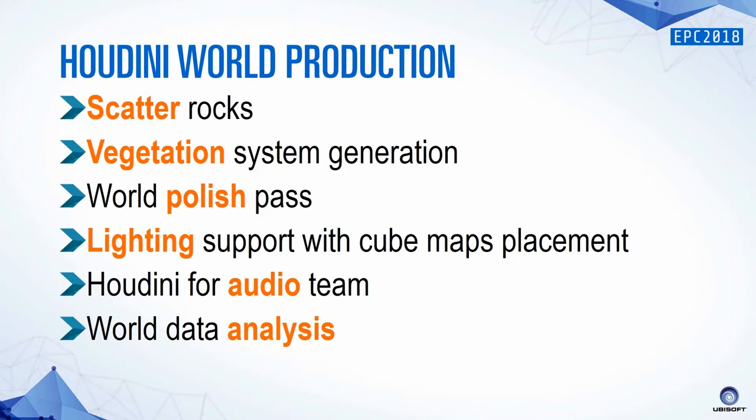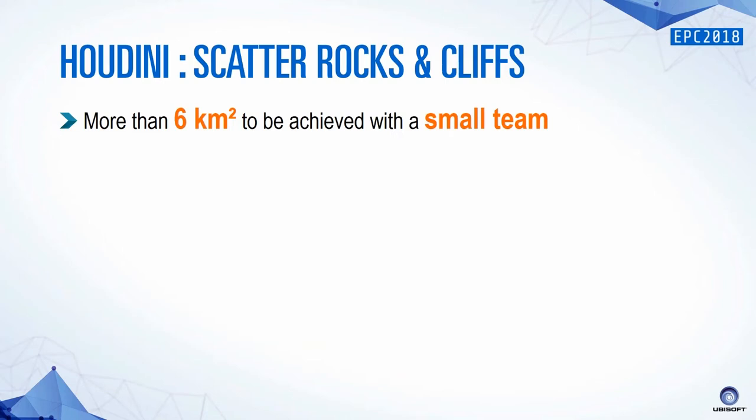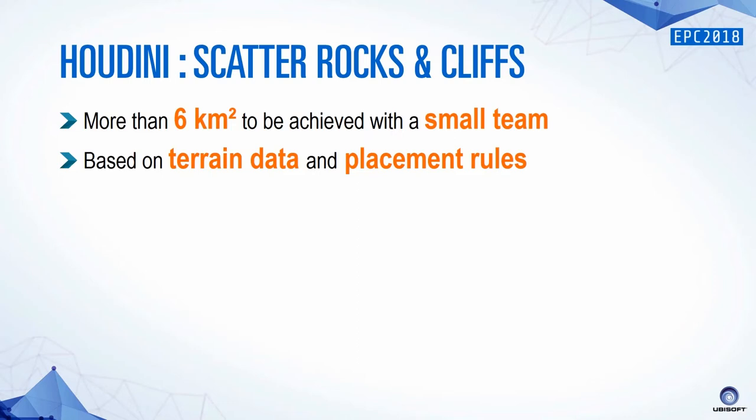We had more than six square kilometers to achieve and we didn't want to just tell level artists 'go put some rocks, you've got three weeks.' So scatter is based on terrain data and placement rules: slopes, curvature, proximity — and we make rocky decisions from those.